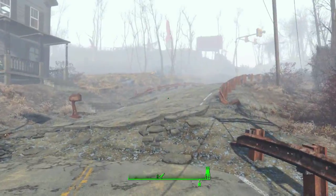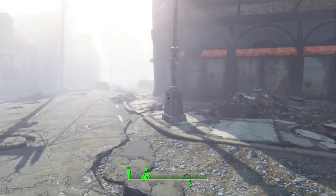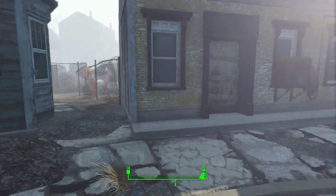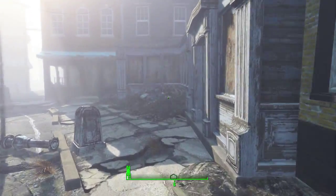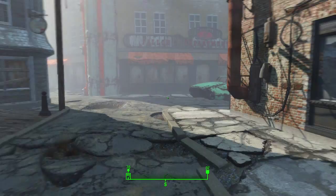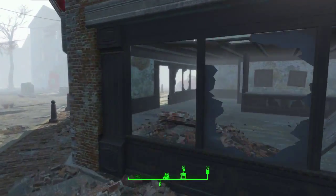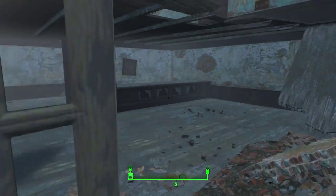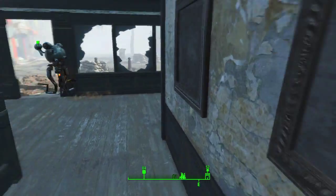So here we are in Concord. I have played some of this before, so we're just going to kind of get on. But there might be some stuff in the shops and things — stuff is stuff. Here's one of our shops. I think I've already been around this one though. If this is empty, yeah, I've already been through this one.